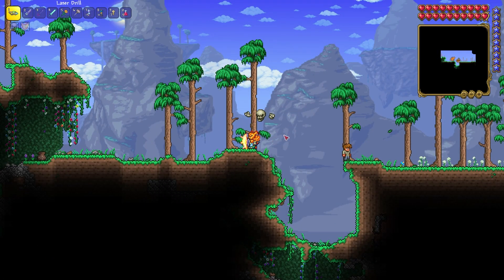The second way. If you didn't know, you can find a Suspicious Looking Eye in Gold, Frozen, or Ivy chests. In my case I'll use a specific world seed that you'll find in the description.